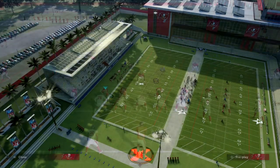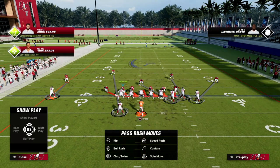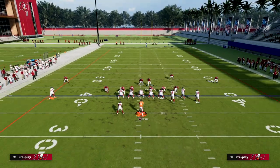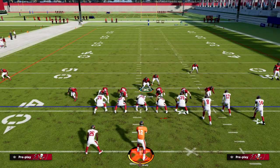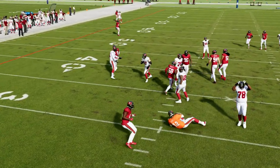Sam Will Blitz is really simple. Against a bunch set, I'm going to bring this guy down and man him up on the tight end. Then I'm going to stand right here with my user, and if the running back goes on a route, I'll go guard him. The pressure is really, really good.